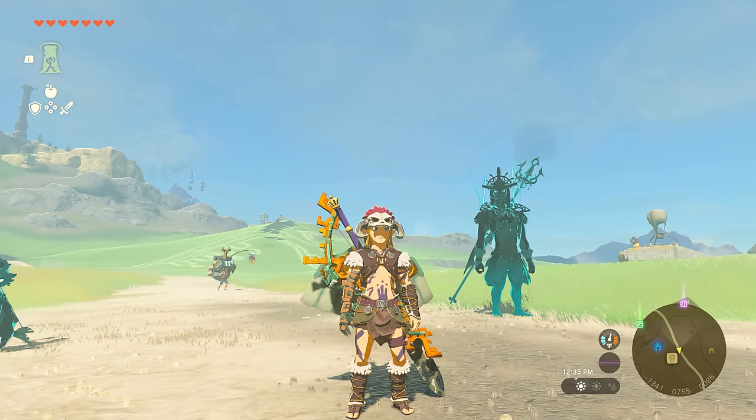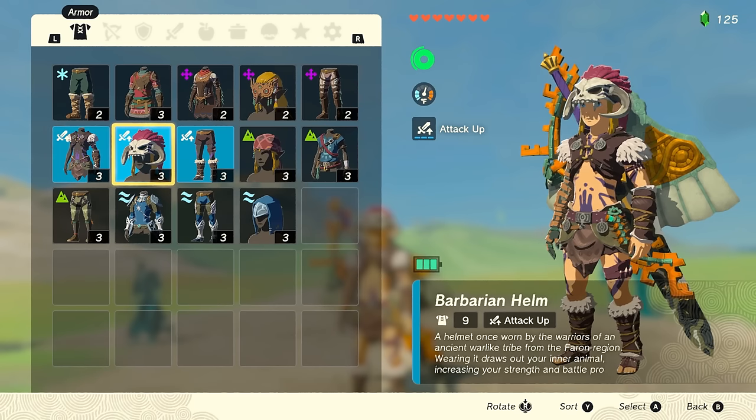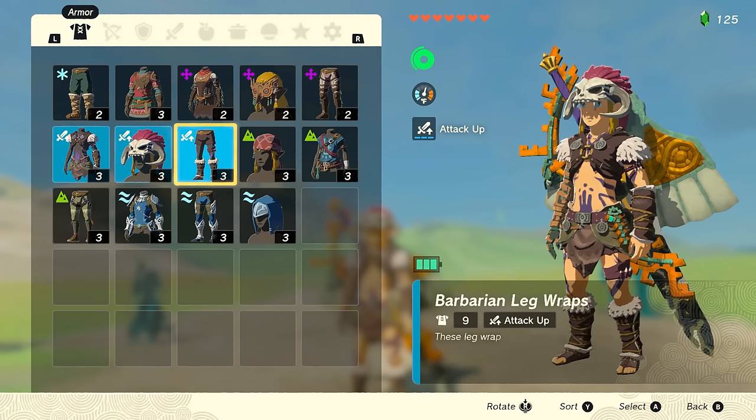Here's how you get the Barbarian Armor, which is already a great starting set as it gives you a really good boost to attack power.